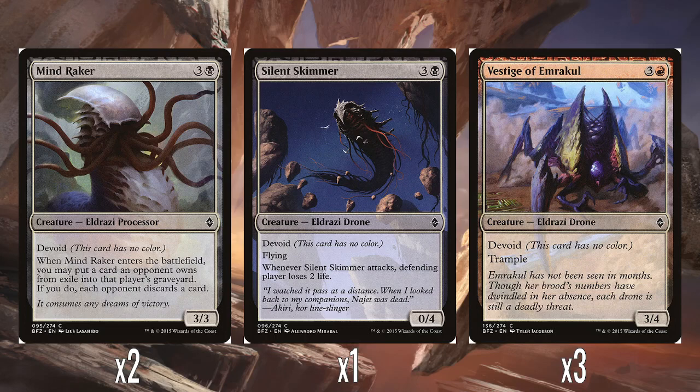So then we have two Mindrakers — three and a black for a 3/3 with Devoid. This is one of the processors, so it has something that cares about cards in exile. When it enters the battlefield, you may put a card an opponent owns from exile into that player's graveyard, and if you do, each opponent discards a card. So for four mana you're getting a 3/3 and making everyone discard a card, which is pretty solid. I do like this Ingest mechanic and using cards in exile to pay for abilities — it feels fun and different and just weird, which is very befitting for the Eldrazi.